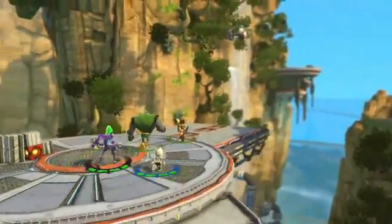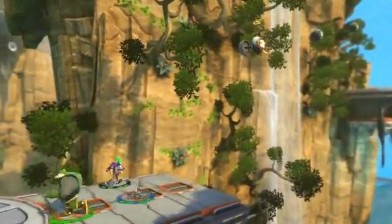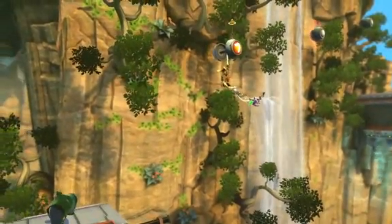Here we are again, back in the high cliffs of Planet Magnus. Some classic gadgets are making a return in All for One — the Swingshot's one of them. But as you can see here, it's got a new co-op twist.